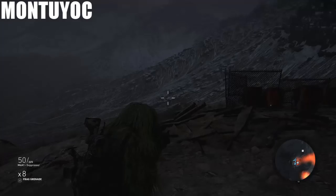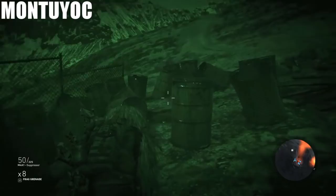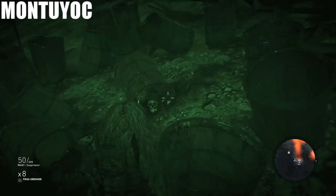Next we're headed off to Montioc. This one is right out in the open. As you can see on my mini map, there are tons of guys but they're all below you in a mine — there are no guys anywhere around this. You can just walk up. It's right here in this pile of barrels, really in the middle of nowhere in Montioc. There are coordinates for that one.